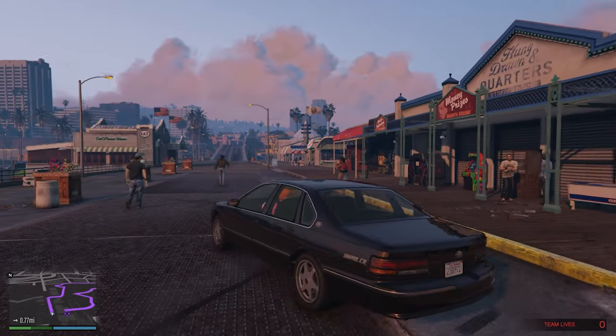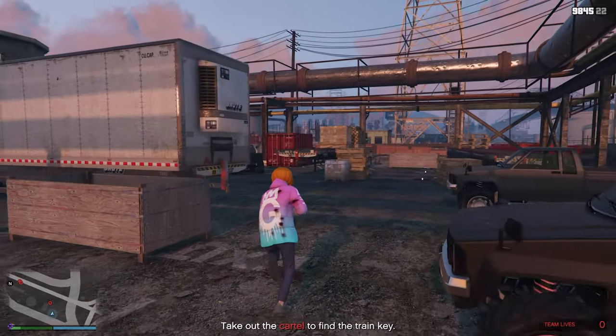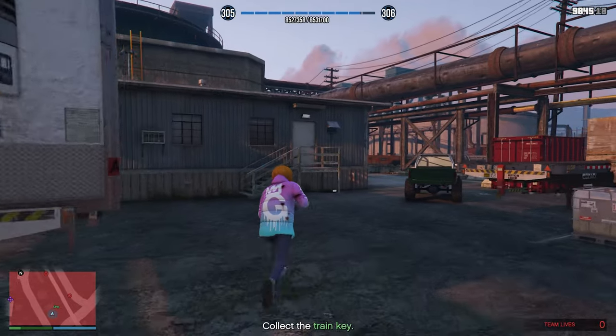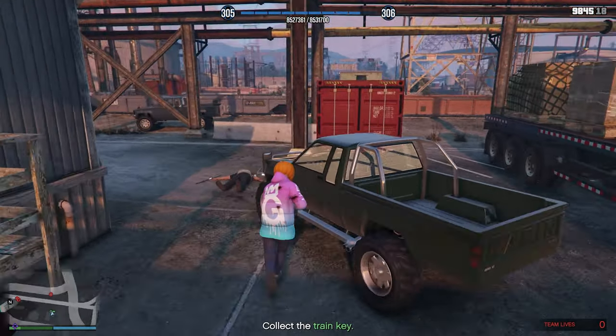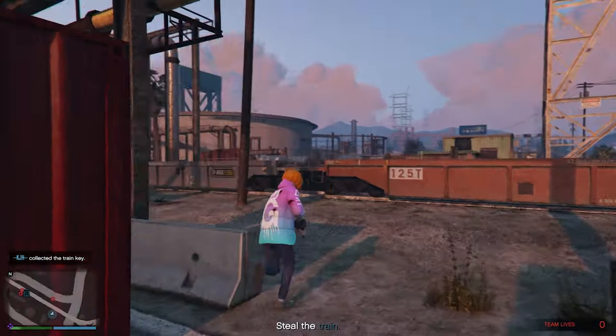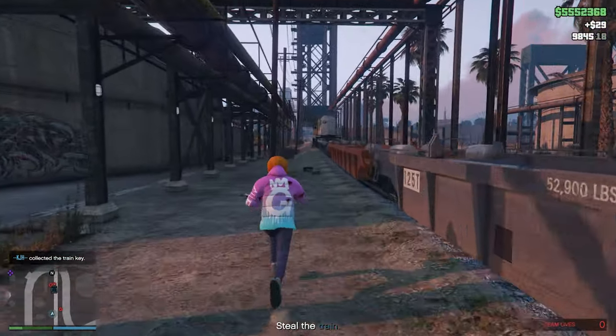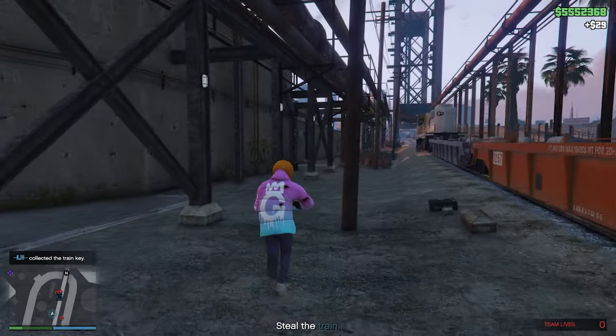Once you've picked up the laptop, you're going to head on over to the cartel's compound. Once at the compound you're going to have a little gunfight with a few of these people, and one of them is going to drop a key. I never tried doing this too stealthily — I just shot at them all. You're going to have to kill quite a few of them anyway until they drop the key.